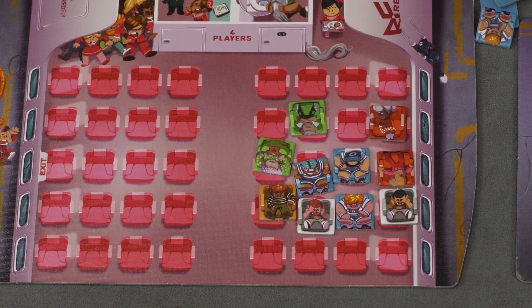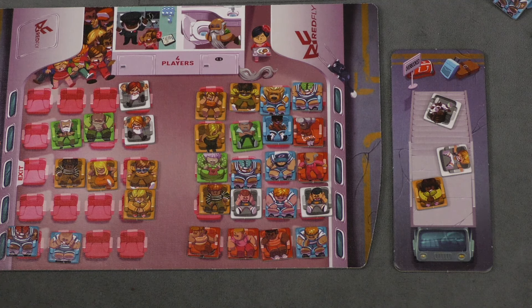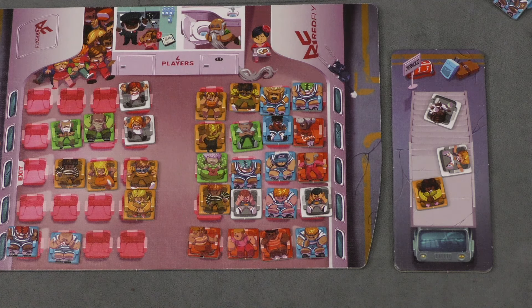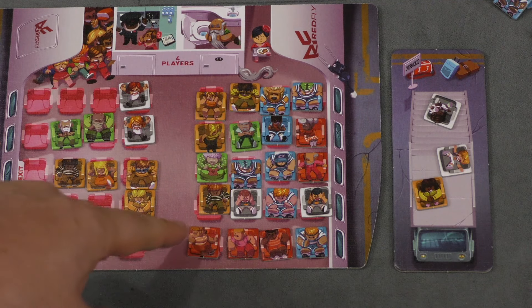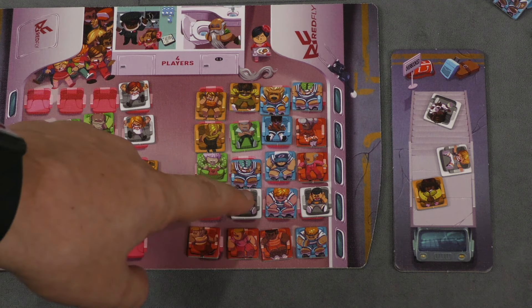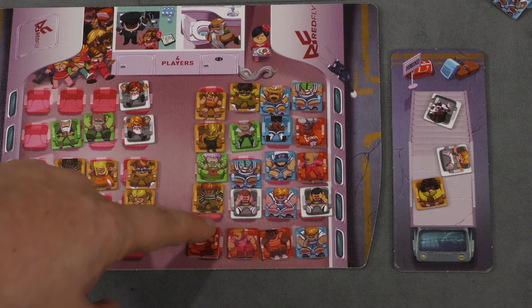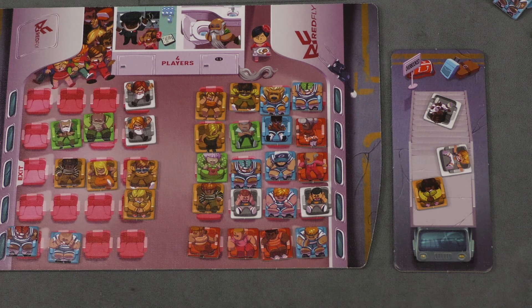Players fill up their sections because empty seats are bad. When one passenger type runs out over the course of the game, players score. You get five points for each pair of lovebirds sitting next to each other — even front and back. Three is a crowd — you get nothing. You get three points for each child that's completely surrounded by adults, with the window counting too. For yellow, green, and blue, you get one point for each member of your biggest contiguous group.